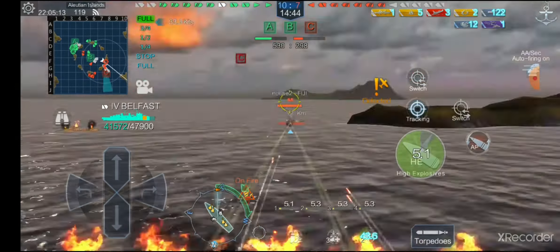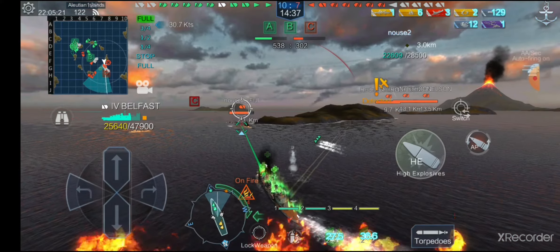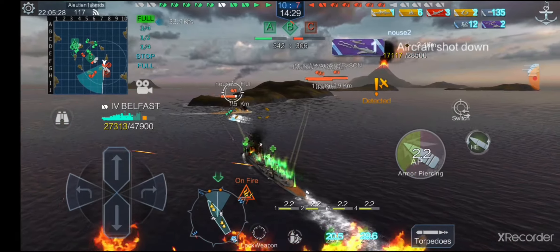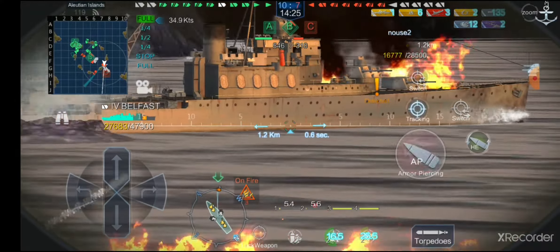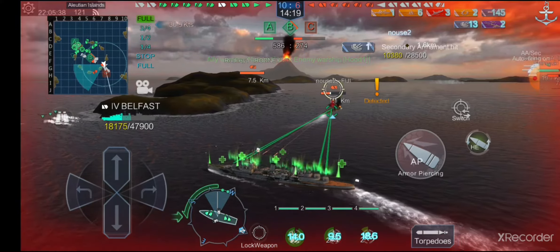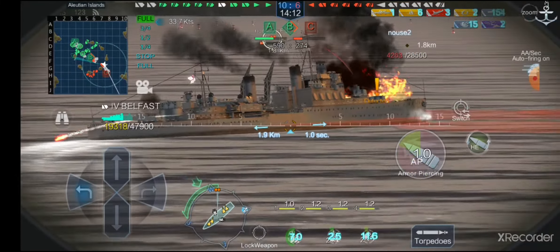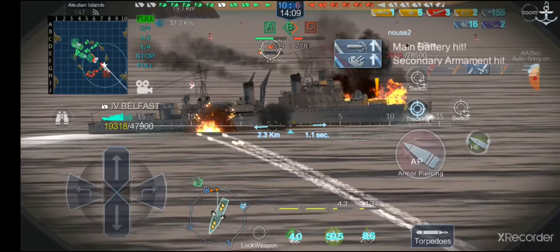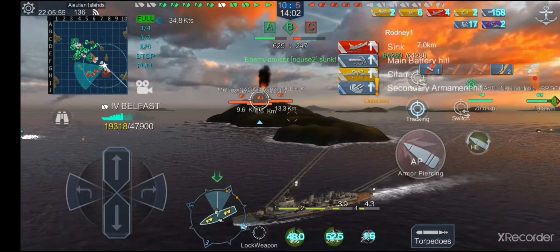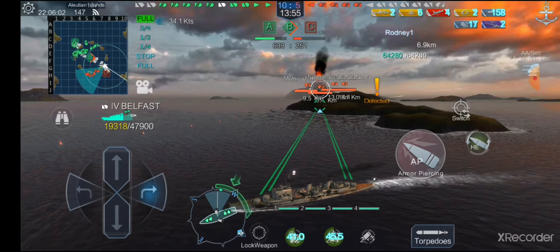Let's try some torpedoes on this cruiser. I think she's going to start turning — that was a citadel hit. Those battleships I was worried about are starting to hammer on me and I am not a well-armored ship at all; I'm a light cruiser through and through, just like this Fiji. I should be able to get some good armor-piercing damage on her as well. We ended up taking a torpedo ourselves, but I think we're going to be in a good position here in just a moment against those battleships.